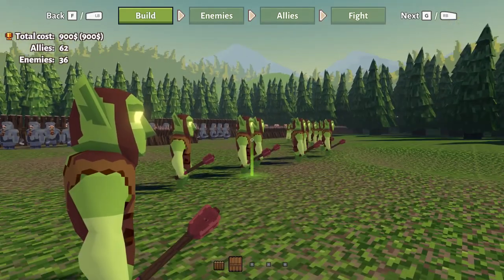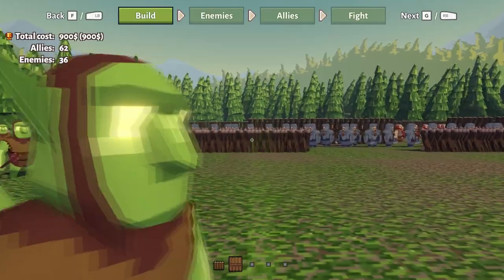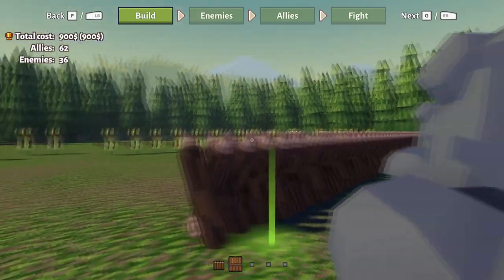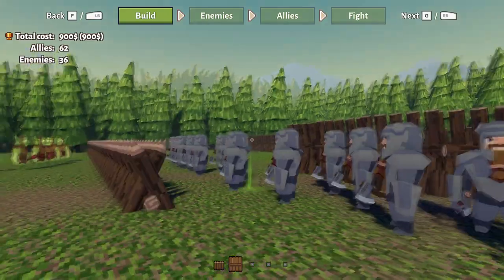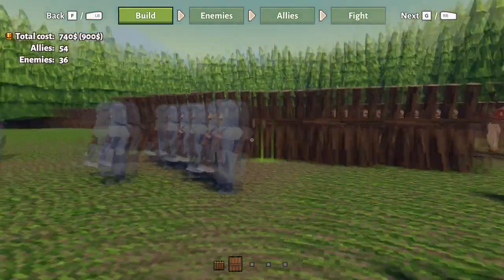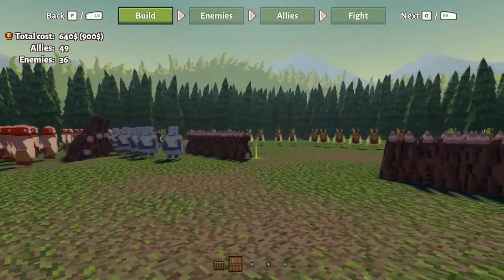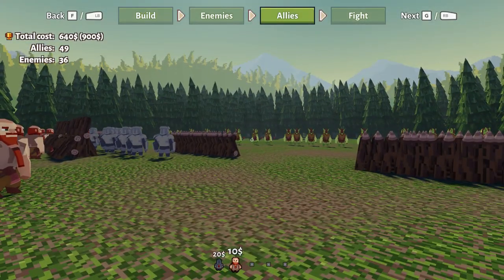Now the battle has been designed, but this is just part of one. The same battle can be played through again, but this time by some other people. And these other people will compete against your previous cost. In the final version they can only place their own allies, and the goal is to find a more efficient combination against the same enemy groups.